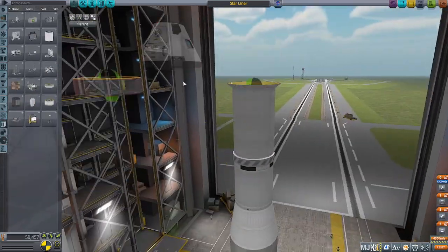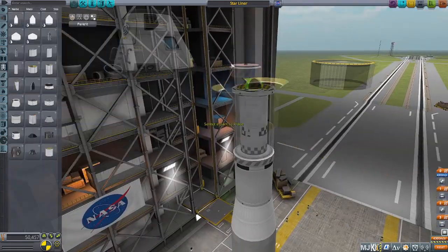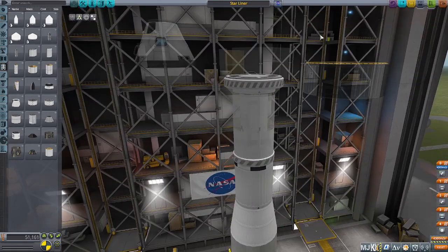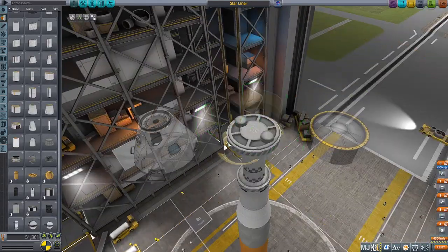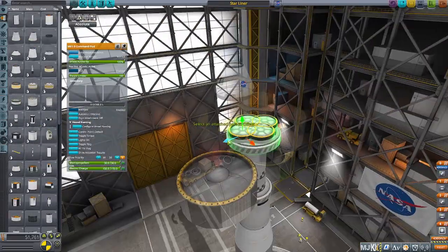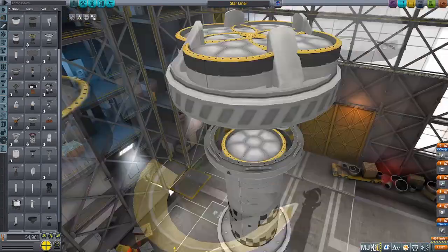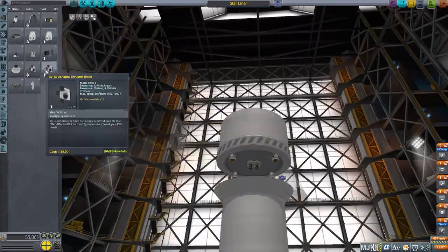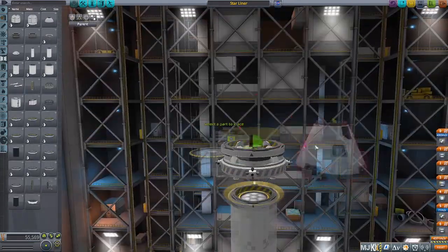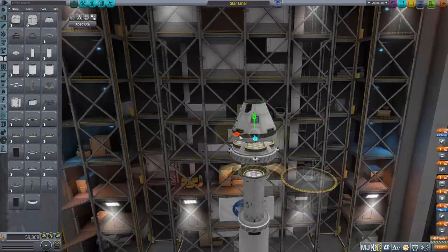With that out of the way, we are building a Starliner in Kerbal Space Program. As many of you probably know, the Starliner capsule has docked at the International Space Station — at the time of filming, it's still up there. It's a really cool capsule. It took a while to get there, and the first attempt was unsuccessful, but they redeemed themselves with this launch.